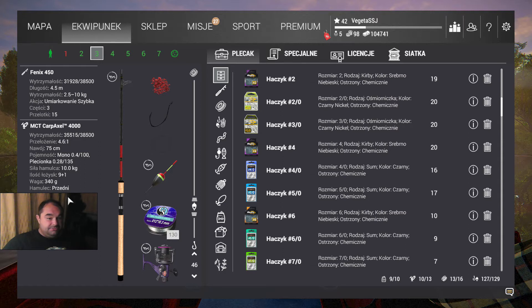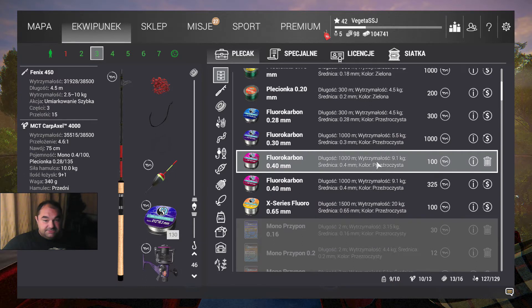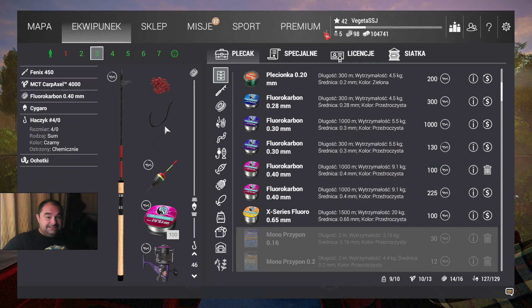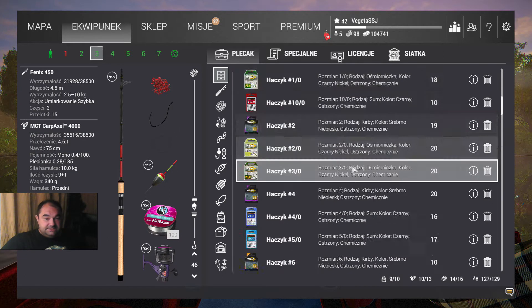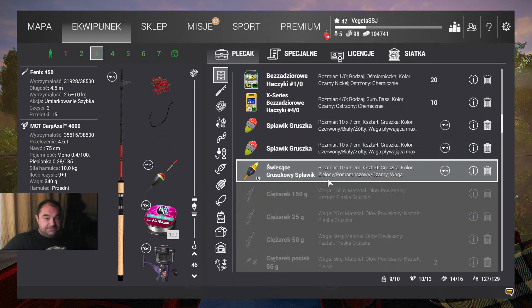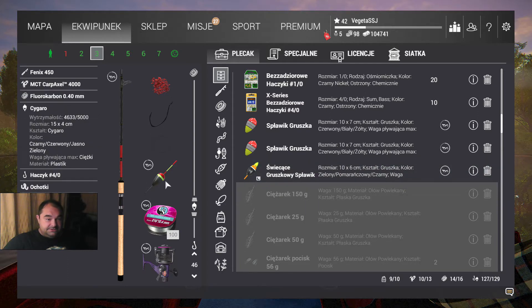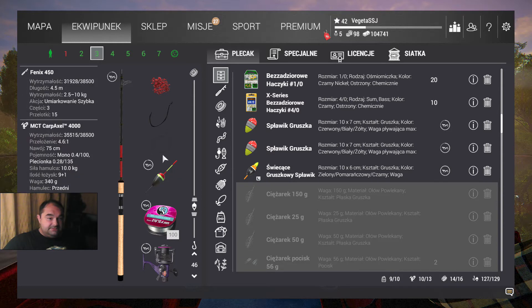Jedyną szkopułem jest żyłka — mam fluorocarbon o wytrzymałości 9,1 kg. Myślę że ta żyłka będzie odpowiednia. Haczyk najlepiej hashtag 3 albo 4/0 — bo jest to duża ryba, potrzebujemy dużego haczyka. Wyposażę sobie wędkę w spławik. Myślę że na razie spróbujemy na cygarku. Założymy jeszcze naszą przynętę i za momencik już rozpoczniemy wędkowanie — mamy 5 przynęt.